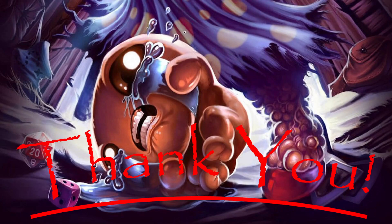Alright, we made it to our boss — we got Peep. Let's see if we can get Peep taken out. Might get an angel deal here, it's possible. We didn't take red heart damage — we got meat. Holy Grail — flight and HP. Hey, we're looking good here, looking very good.